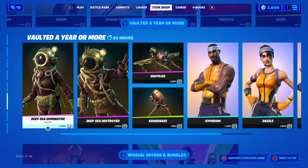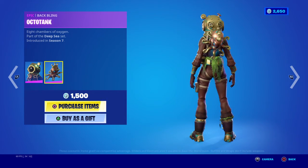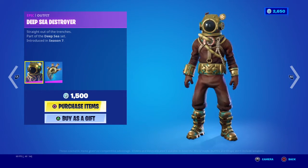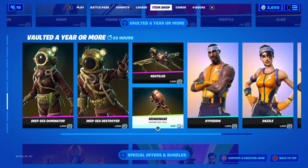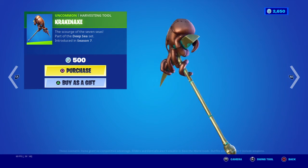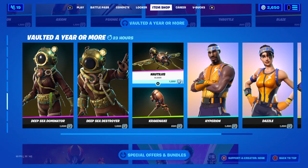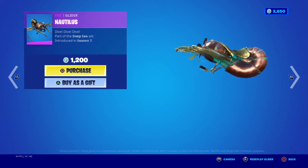We got Deep Sea Dominator — dang, they got a lot of skins in here — back bling, Deep Sea Destroyer back bling, Deep Sea Destroyer back bling, that Kraken Axe, and the Nautilus Glider.